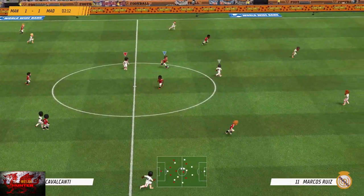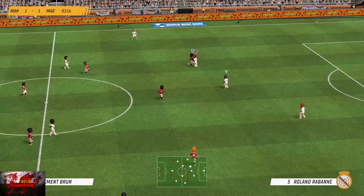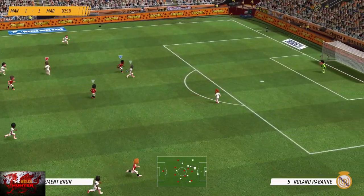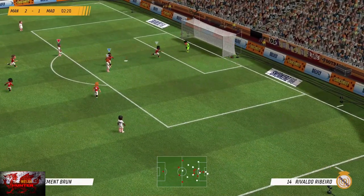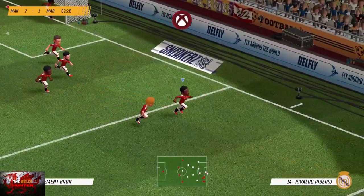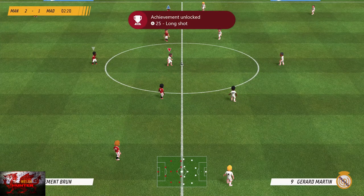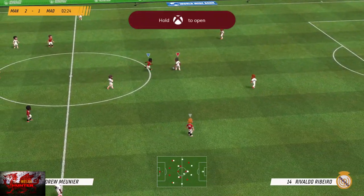Next we're going to get the long shot achievement. It's B to shoot and X to lob. With any player, take it outside of the area, press the B button, and you should — because the AI is on Very Easy — score pretty much 95% of the time. The goalkeeper is as dumb as a genuine buffet of wieners, to be honest.